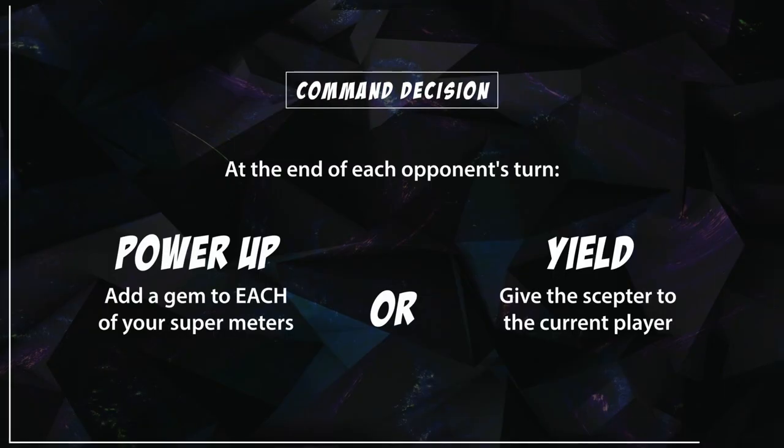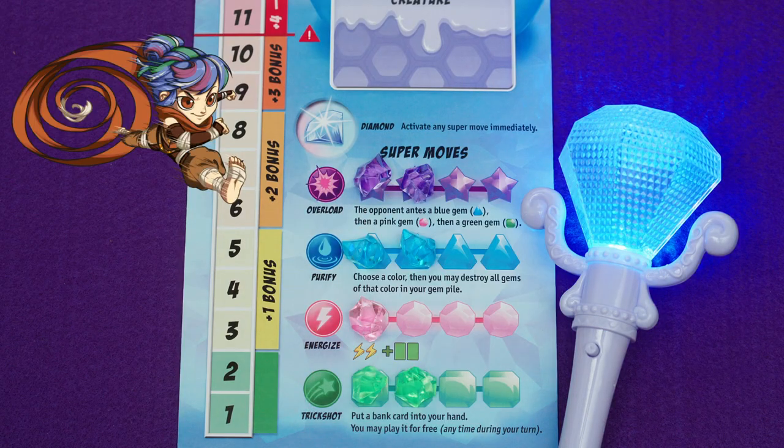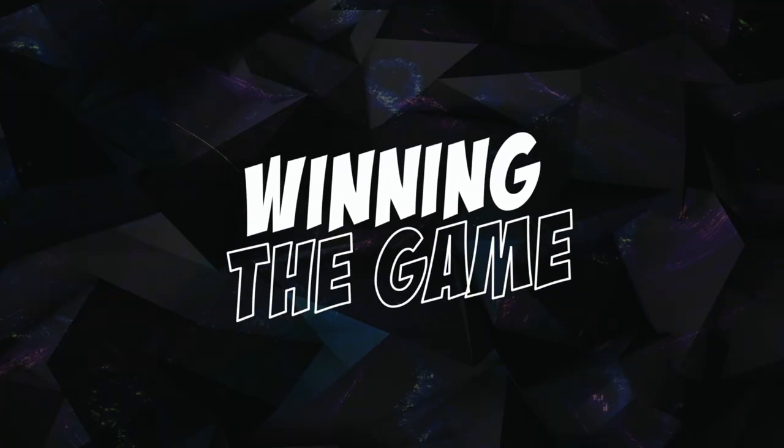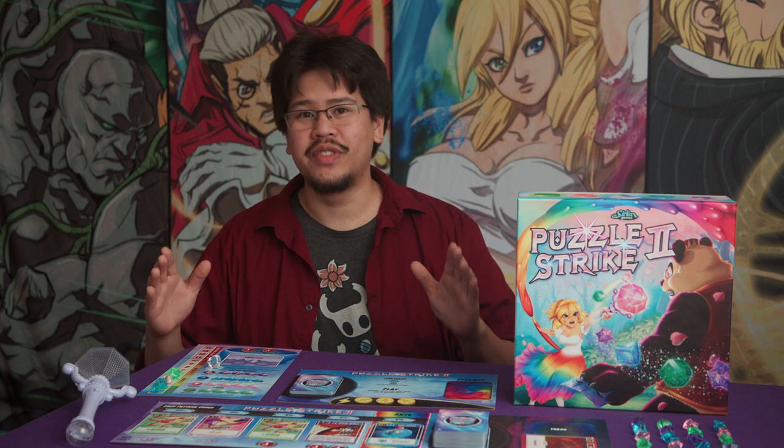Last is the command decision. Since Setsuki has the scepter, Setsuki can decide to either power up or give the scepter to De Grey. The Setsuki player decides to keep the scepter and adds a gem to each of their super meters. Players continue taking turns like this until one player ends their turn with eleven or more gems in their gem pile, which triggers the end of the game.